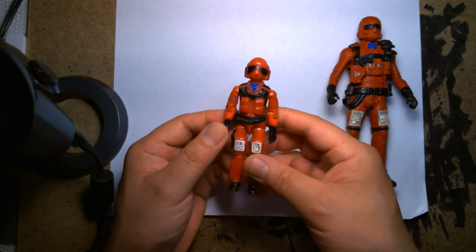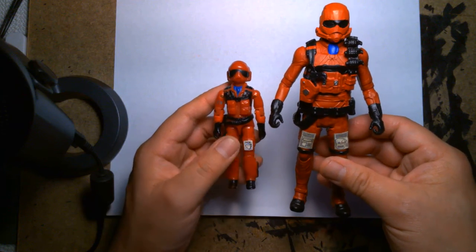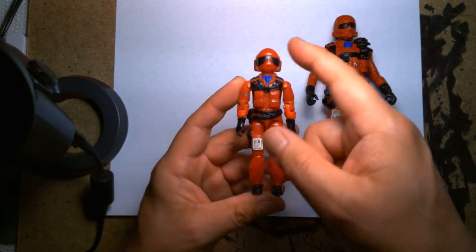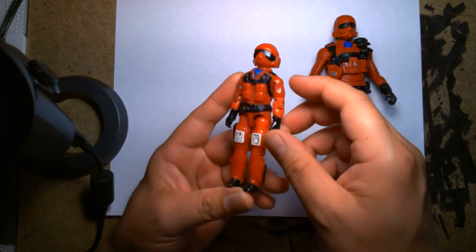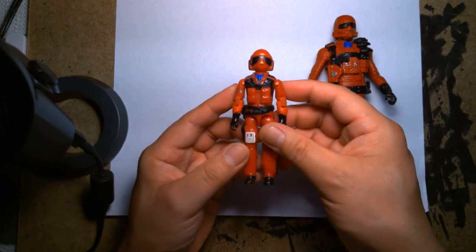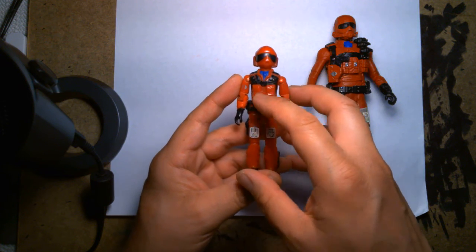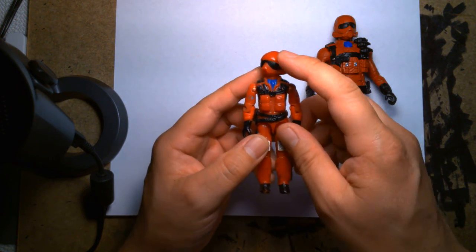Here's the original figure from way back in the day, and here is my custom. Let's examine the original figure. Wild Weasel is a pilot wearing a flight jumpsuit. He's very red — that's one reason I liked him as a child. A lot of Cobra figures at the time were mostly blue, but this guy stood out because he was red — kind of reversed, with a full red jumpsuit but a blue scarf that accented the character. He has a red helmet with a big black visor.